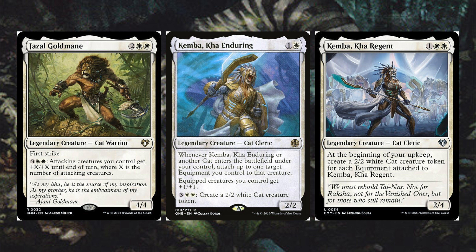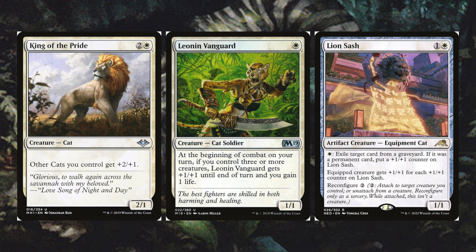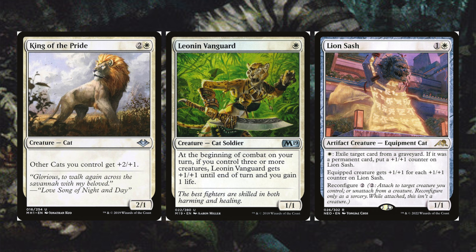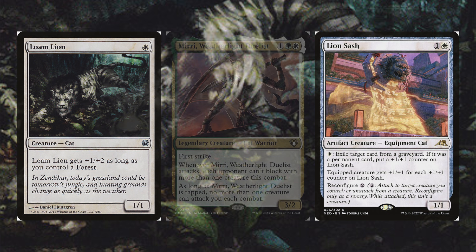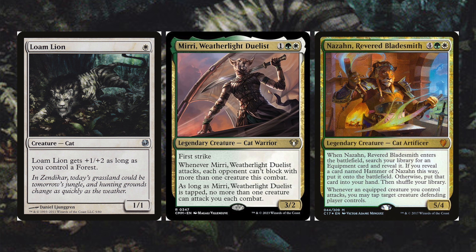Kemba Kha Regent at the beginning of your upkeep creates a 2/2 white cat creature token for each equipment attached to it. King of the Pride gives other cats plus two plus one, basically doubling your savannah lions. Leonin Vanguard at the beginning of combat, if you control three or more creatures, gets plus one plus one and you gain a life. Lion Sash can exile cards from a graveyard — whenever you exile a permanent card, put a plus one plus one counter on it, and you can reconfigure it to give the equipped creature plus one plus one for each counter on Lion Sash.